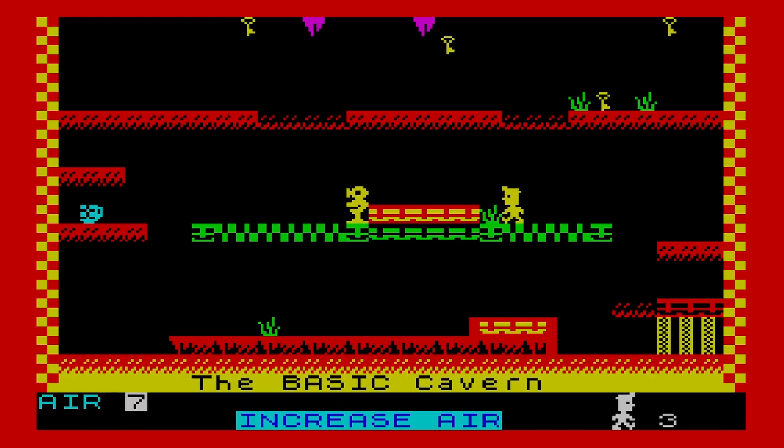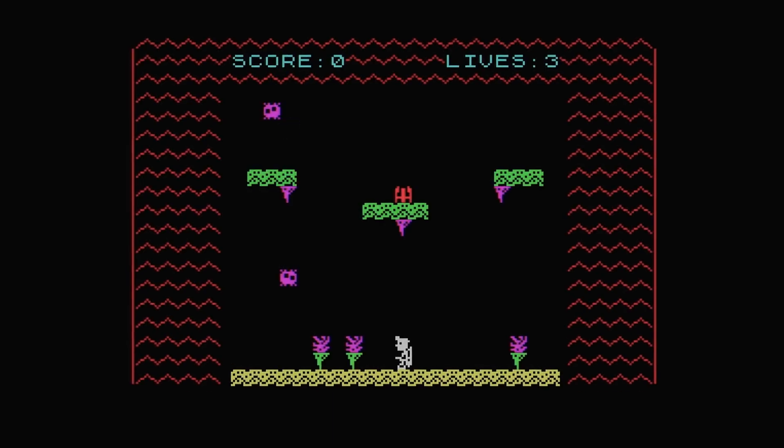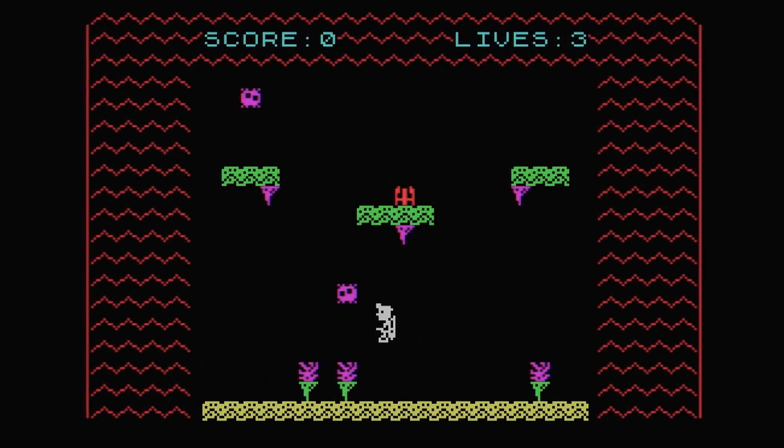So this, on the screen now, is something that I've been working on. Same principles as Jetpack — collect the parts of the rocket and drop them in a location to build the rocket up, and the rocket takes off. And that is basically all I've done so far.